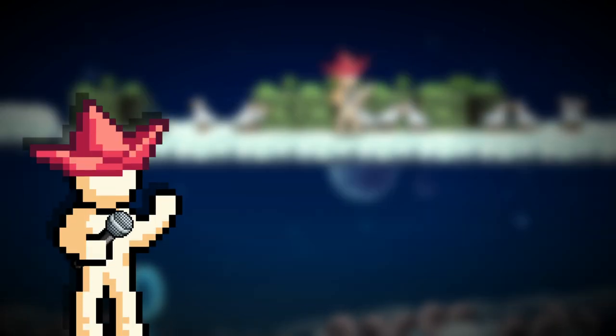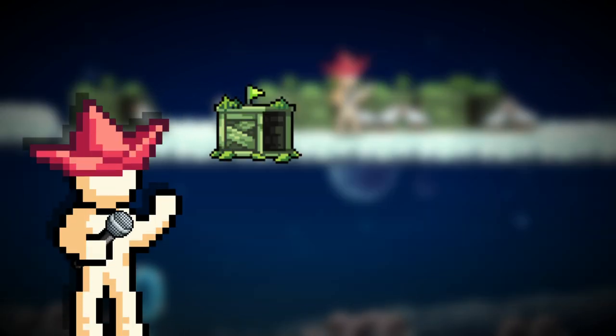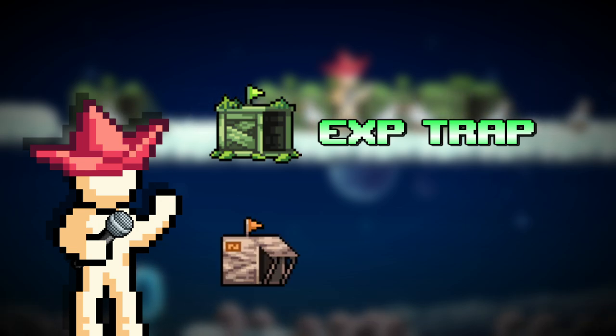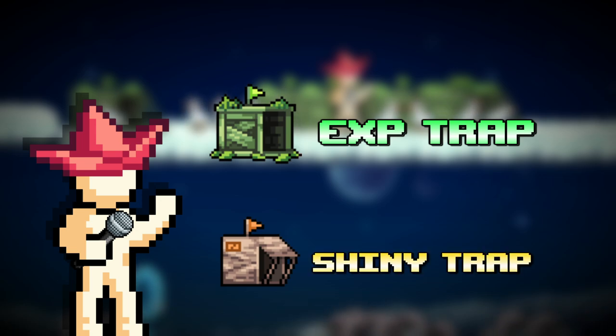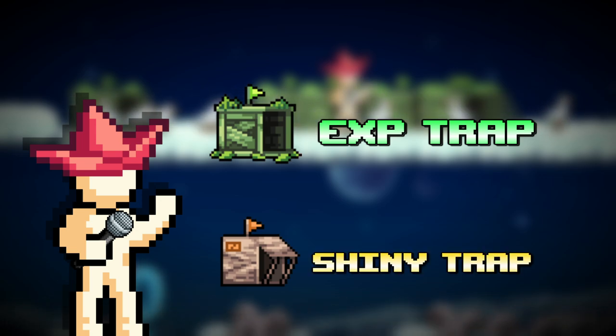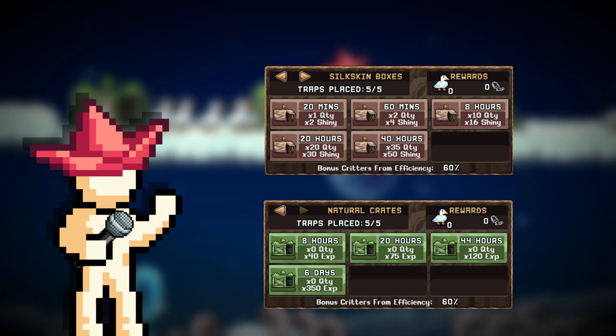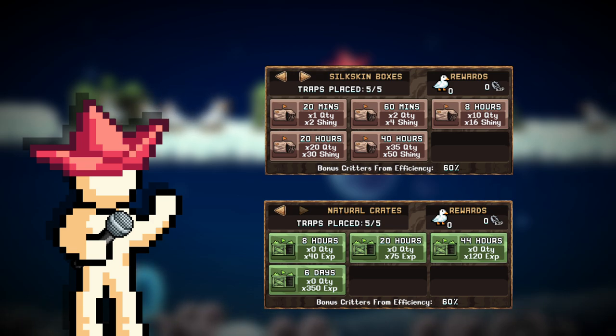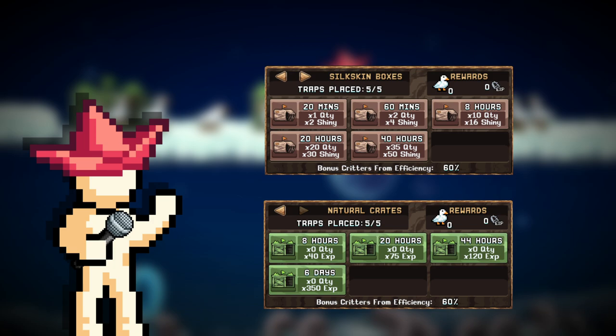Different traps give different bonuses. A natural trap gives much more XP but fewer critters and shinies, while a silkskin trap gives way less XP but a much higher chance at shinies. Each trap also has multiple duration options — silkskin can be set for 20 minutes or up to a few days. Choose what works for you. Personally, if you're a daily player, set traps for 20 hours so you treat it like a daily reset. Be careful though — it's not proportional, and sometimes bigger durations mean less gains.